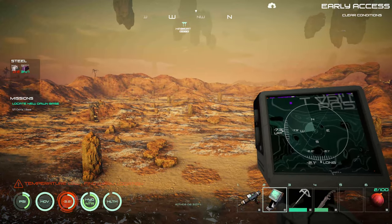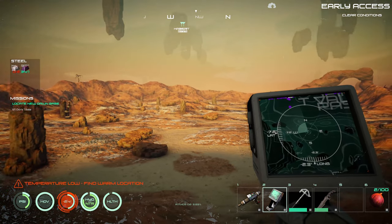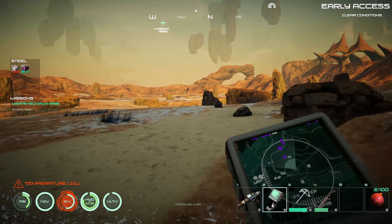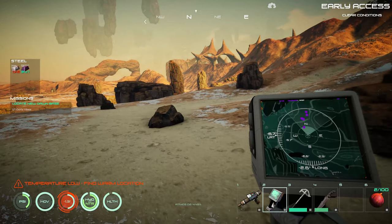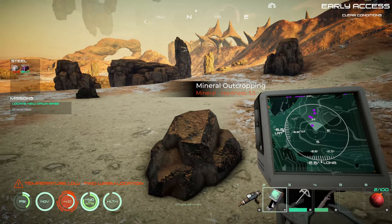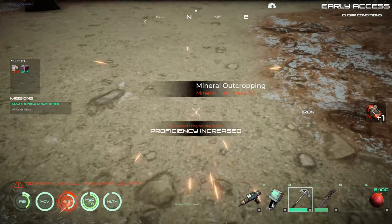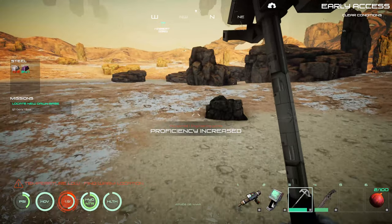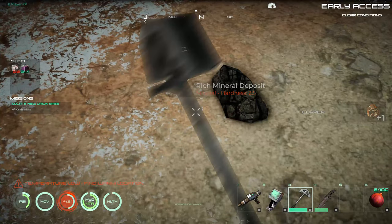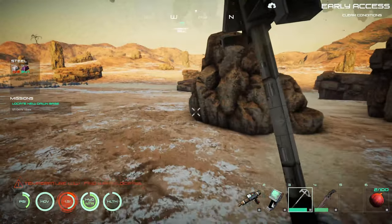Looks like there might be some resources down here. That purple one's kind of coming up on us — yeah, a bunch of purple ones. Let's grab our pipe bender. That was mostly iron it looked like. We haven't got much of the rich outcroppings for a while, so that's kind of good.